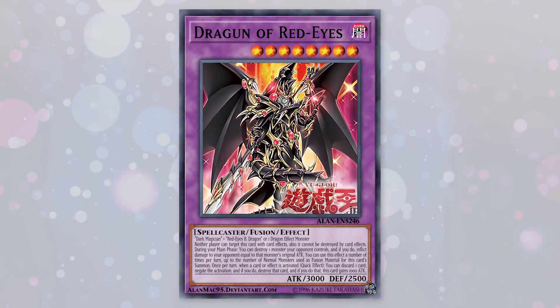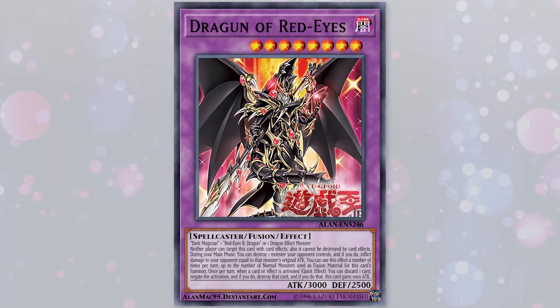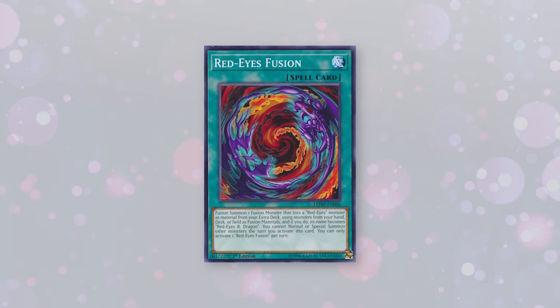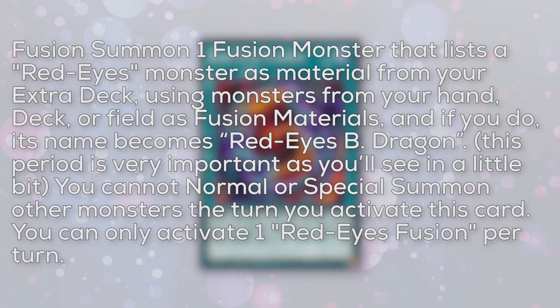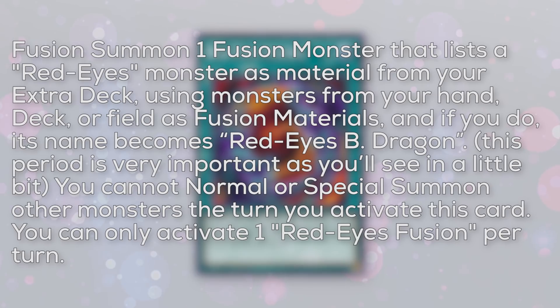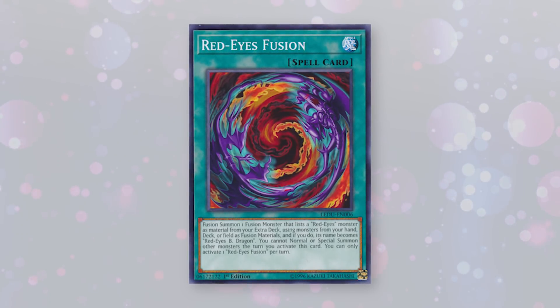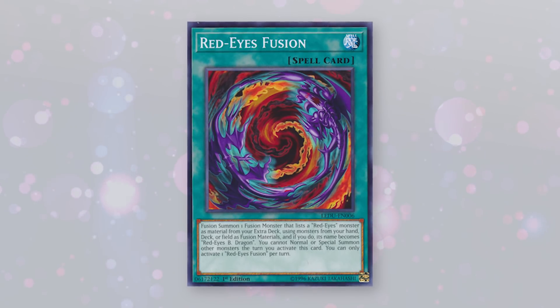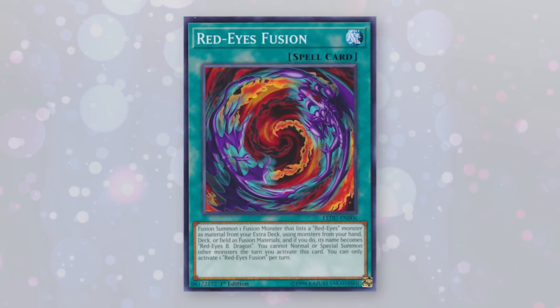You may think this is a bold statement, and you may think this card is hard to summon. Well, in fact, it's even easier to summon than Masterpiece. We have a card known as Red-Eyes Fusion. It's a normal spell with the following effect: Fusion Summon one Fusion Monster that lists a Red-Eyes monster as material from your Extra Deck, using monsters from your hand, deck, or field as Fusion Materials. And if you do, its name becomes Red-Eyes Black Dragon. This period is very important. You cannot Normal or Special Summon other monsters the turn you activate this card. You can only activate one Red-Eyes Fusion per turn. This card is the enabler for Dragoon to work — it's a Red-Eyes Fusion monster, meaning you can summon it with this card, and because it can send from deck, it becomes a one-card enabler.